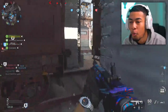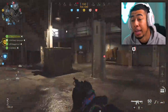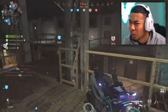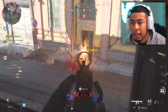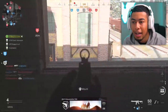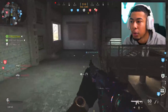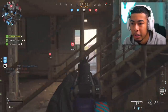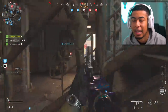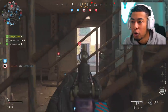Damascus is probably the most difficult camo to get in any Call of Duty ever. They made it like 10 times more difficult than dark matter or any chrome camo. They made it extremely, extremely difficult. I kind of understand why - it adds more of a grind, it takes a lot longer. You really have to put in a lot more time, and I feel like they didn't like how fast people actually got it.